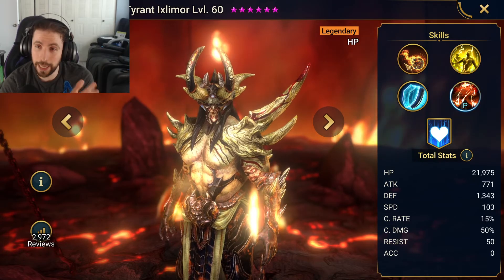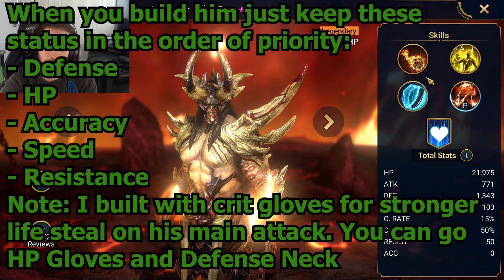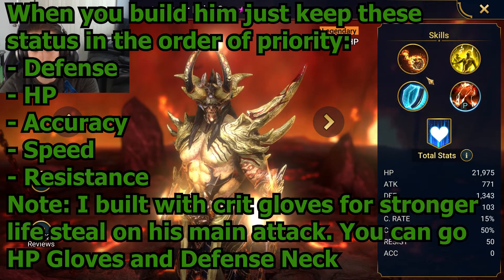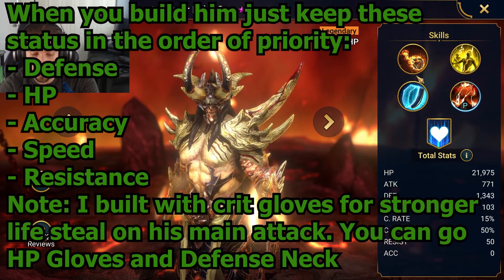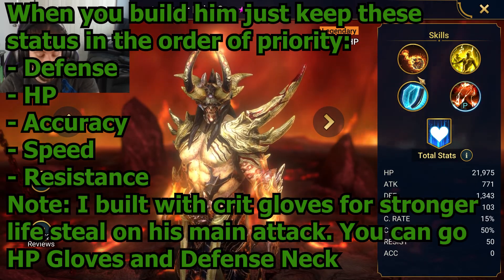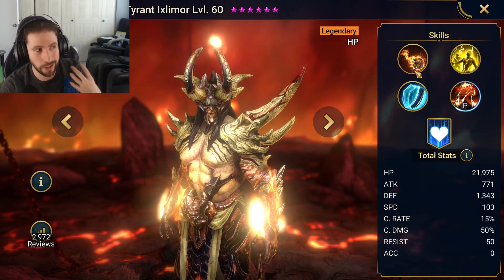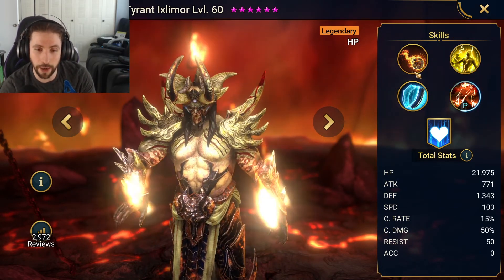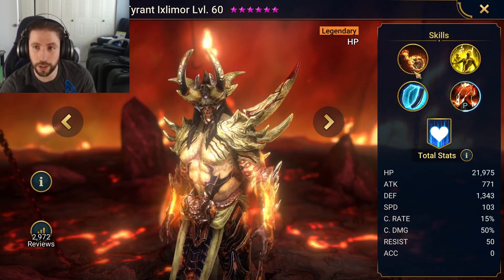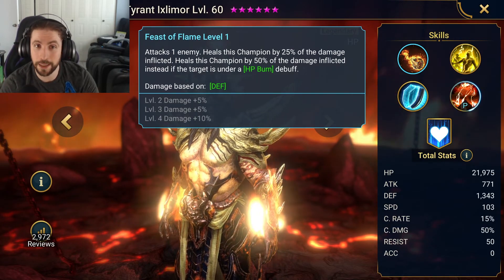You're actually going to need to focus a little bit on accuracy — that's super important. But overall his kit is really nice. I like that he has HP, defense, speed, and a decent amount of resist so you don't have to worry too much. Let's get into his skills, because that's going to decide how we build the character. You can actually build this character a few ways.